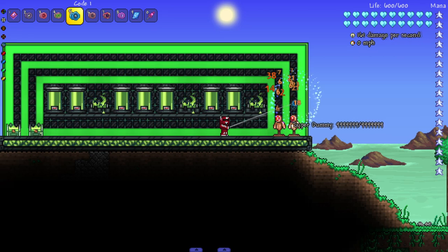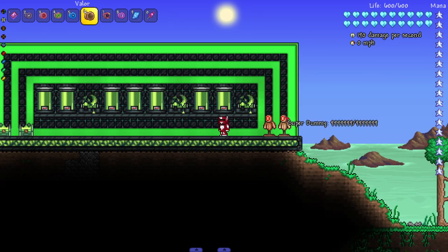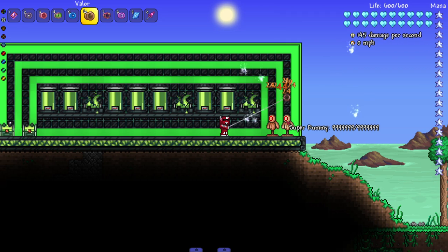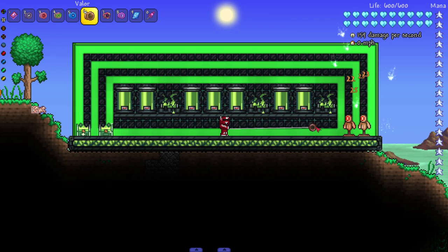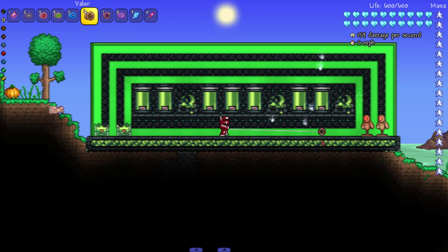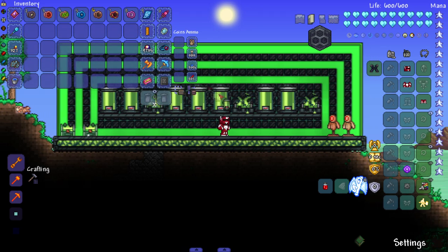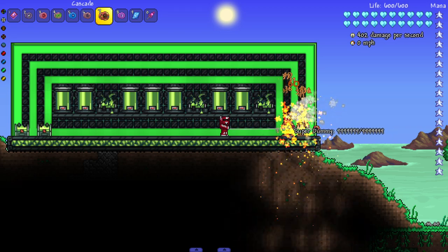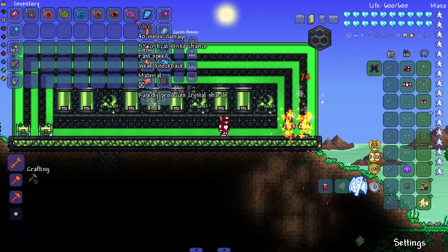Next up we got the Code 1 — generates an electrostatic aura. I like this one, it's my favorite overhaul so far. Next up we have the Valor — conjures ghostly wisps. It might be good for crowd control. Then we have the Cascade — causes hit enemies to violently explode. This might be the strongest pre-hardmode one yet, and it literally is the last pre-hardmode one. Amazing.